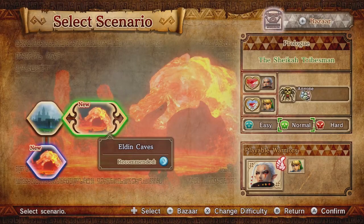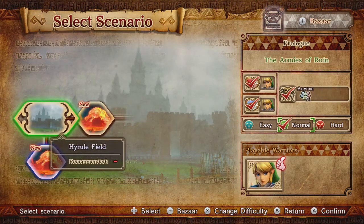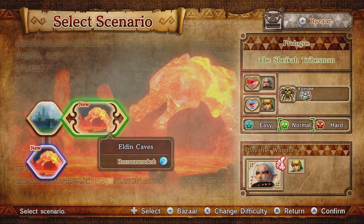Hello and welcome back to Hyrule Warriors. I'm Mr. Viperfang. Last time we got introduced to the story of Hyrule Warriors, got to play as Link, and kicked a lot of ass. Today we're going to be playing as Impa in the Eldin Caves, because the recommended element is water and Impa's weapon is water-based.